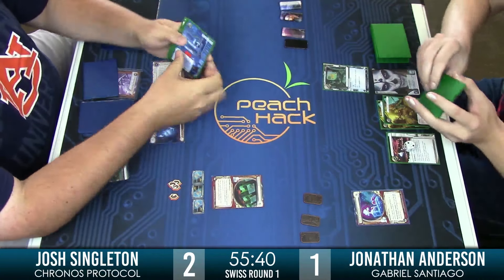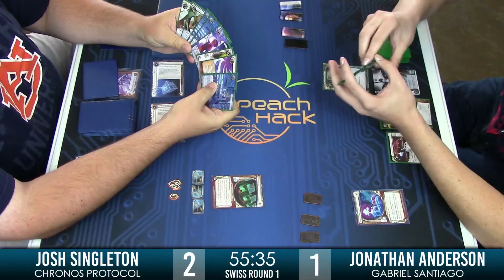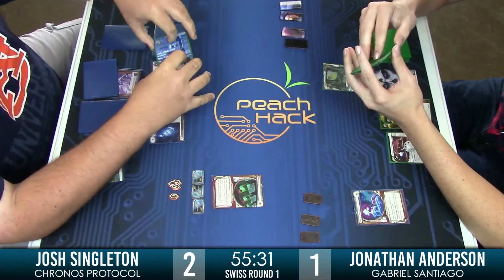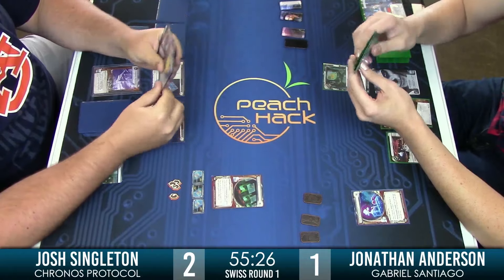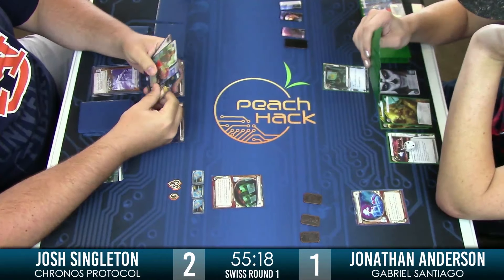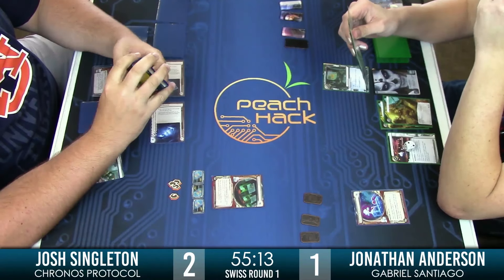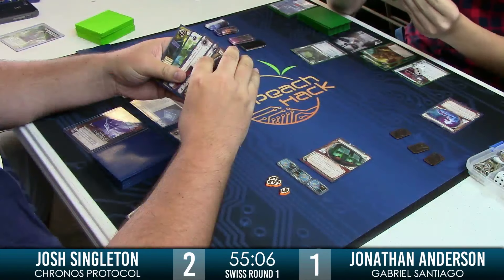It might be within his best interest to fill that MU up as fast as he can, and just begin those Keyhole runs. Josh has just drawn a Targeted Marketing, and in these matchups Account Siphon is a really popular choice for Targeted Marketing. All three Siphons are in the runner's heap. Jonathan still has access to them through Same Old Thing, but that becomes a lot less attractive if Targeted Marketing hits the table.